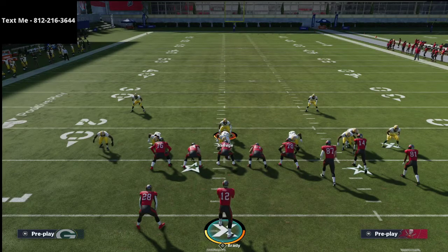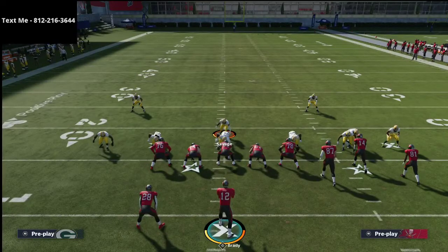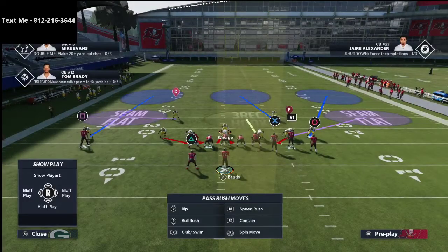What you'll notice about seam flats is they play a little differently than curl flats in how they defend certain routes. When players run those deep corner routes, seam flats do a better job traditionally than curl flats. Seam flats also do a better job against snap throw streaks and things like that. That allows you to basically go with a crossman type of look.